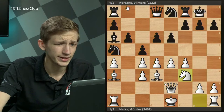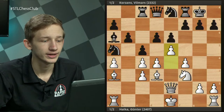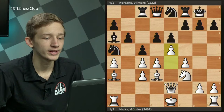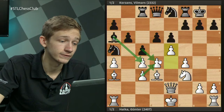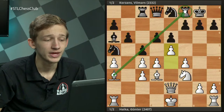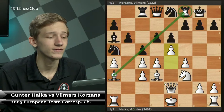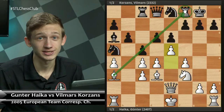After Na5, Qe2 defends the c4 pawn. We look at c5 — the natural continuation of Black's play — and there's no reason to deviate here. White continues with Nf3, part of why we played f4. Black continues with Rc8. Now White plays e5 — I think this is the way to go. It's similar to the main line we just looked at, but with a few key differences.